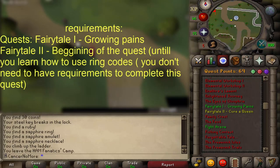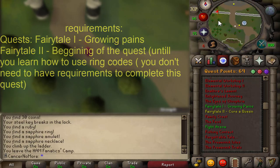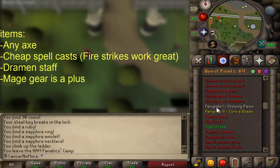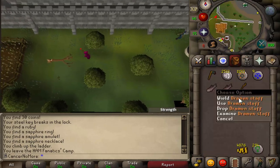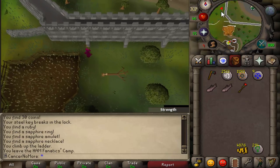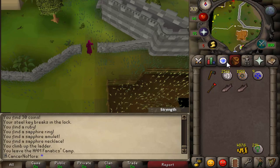Now I'm going to show you how I get a lot of nature runes. In order to get them really early in the game, you're going to have to complete some quests: Fairy Tale Part 1 — Growing Pains — as well as just starting Fairy Tale Part 2 — Cure a Queen. That will allow you to teleport via fairy rings, which I'll show you right now. You're also going to need some casts.